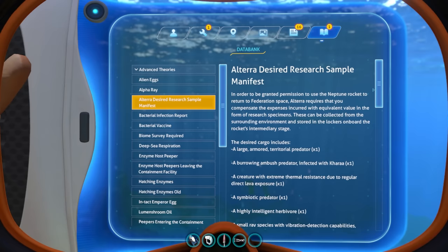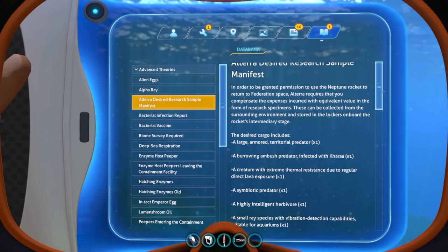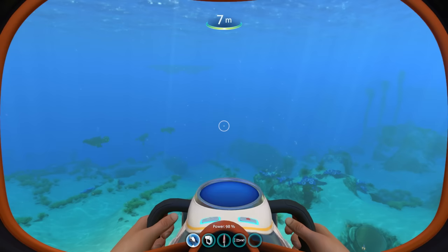There's also a mechanic where you need to collect a certain number of creatures for the Altera Desired Research Sample Manifest - giving Altera samples of all the life forms, which will take a really long time. There's also a biome survey where you basically need to visit every single biome. These kinds of requirements make everything take so much longer and be so much more difficult, although it must be seriously rewarding to finally finish everything.